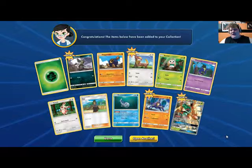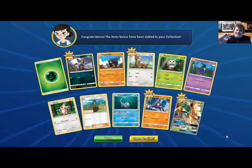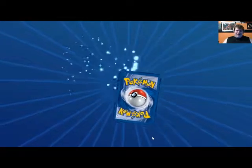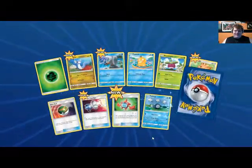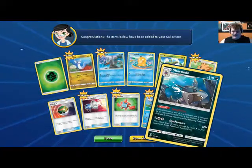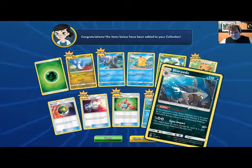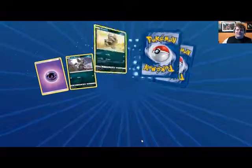I like Litten a lot and I like the second form, but I hate Incineroar. Decidueye is just too cool. I always end up going with the grass types as my starters. This time I thought I wasn't going to, but this situation is pretty great. And Sharpedo — I didn't even think it was in the set! Sharpedo is one of my favorite Pokémon, probably in my top 20-25.